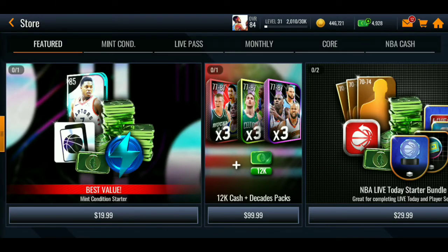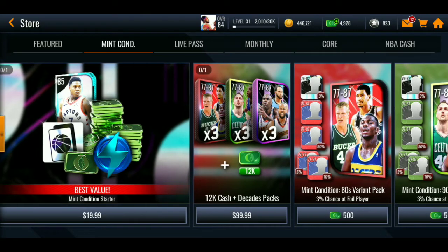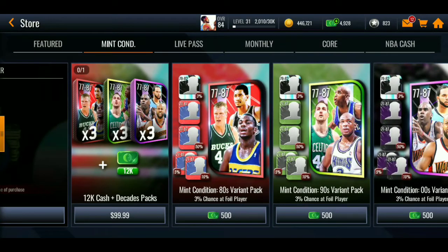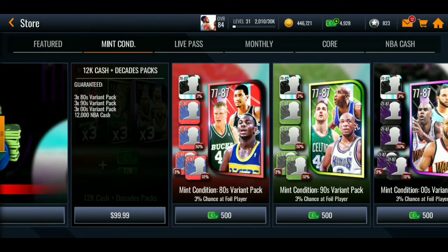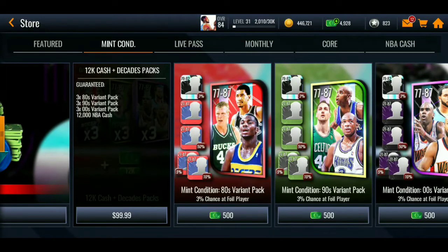Let's check out the store — your boy has almost 5,000 cash but we're not gonna spend it. Best value: Myth Condition starter pack for 20 bucks. You get an 85 overall Kyle with a 10% chance of a currency boost, 1,500 collector embols, 1,000 stamina, an award sellable token, and 2,200 NBA cash — not bad. You can also spend a hundred bucks for about 380-390 packs and 12,000 cash.